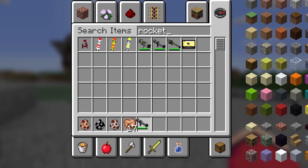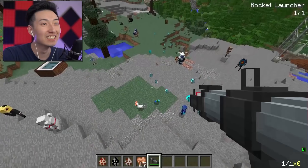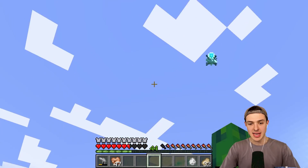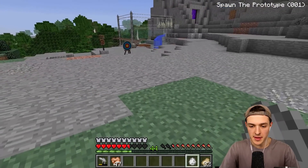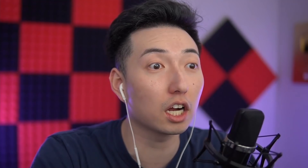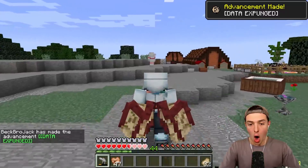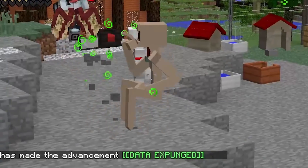A rocket launcher — we do have rocket launchers. Check this out, I'm just gonna shoot that thing right there. Who the? He's like, what is happening? Somebody's shooting rockets. This is the best thing ever. What the heck is a biogun? Let's try out the next one — this one's SCP-001, the proto. Oh my God. What the heck did he just spawn in? What is happening? It seems like he had no idea I killed him — that's actually so funny.